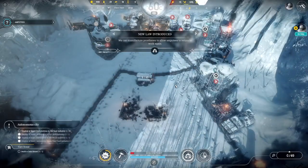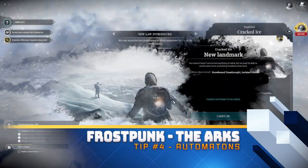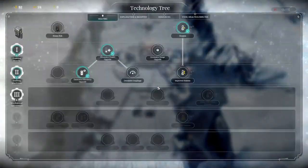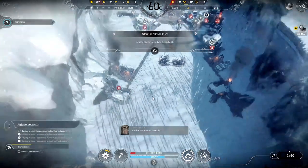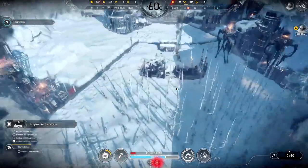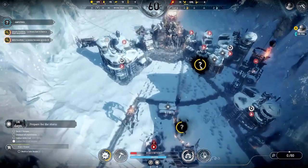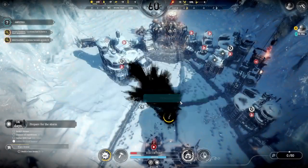The only other laws to consider are cemetery and funeral services to raise hope and lower discontent, but you don't really need those. The essentials are soup, moonshine, extended workforce, and house of pleasure if you're struggling with discontent and hope, then prosthetics. After that, the Book of Laws is pretty much sorted.